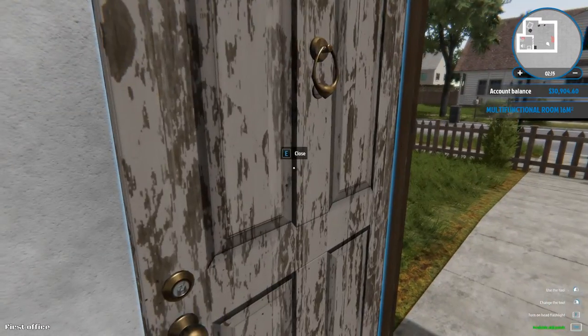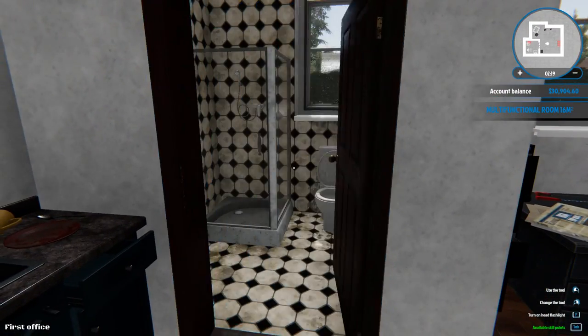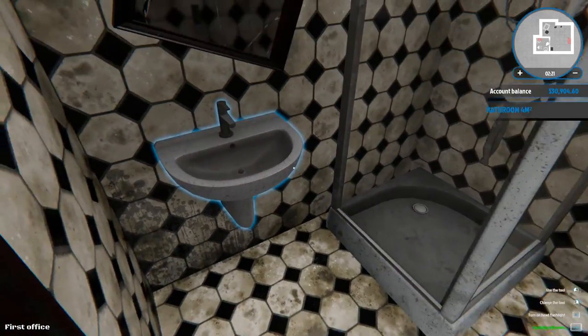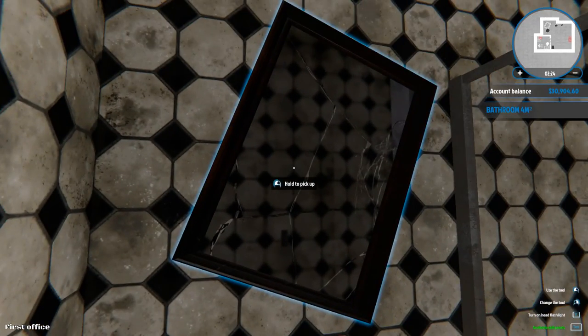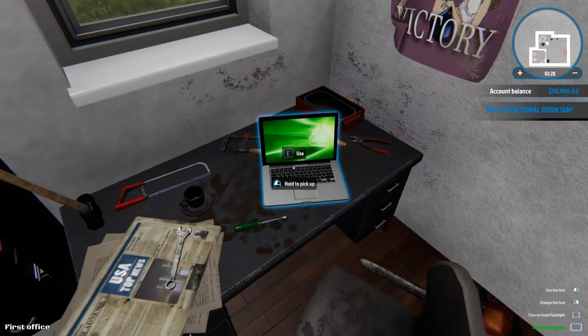Account balance — oh we got actually $30,000. Interesting. Let's see what we got here. Oh, we got a — oh nice. Probably should clean up in here sometime too. Cracked mirror. Beautiful. Okay let's see what we got for jobs.